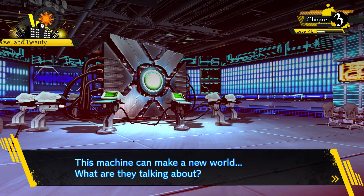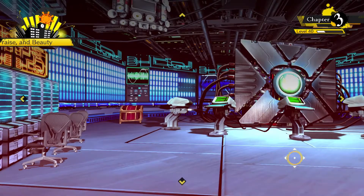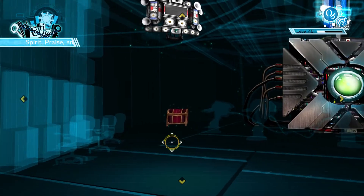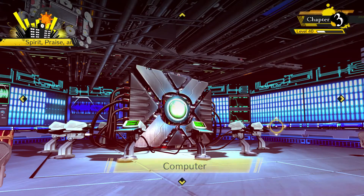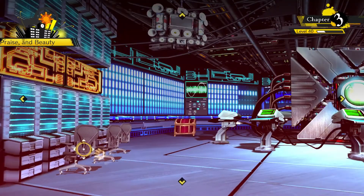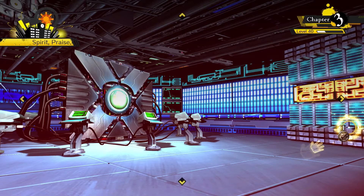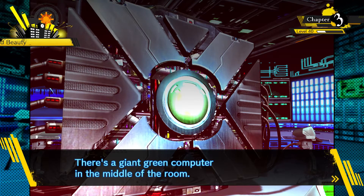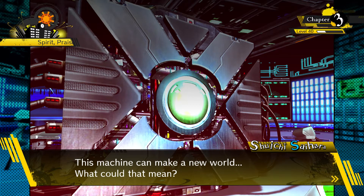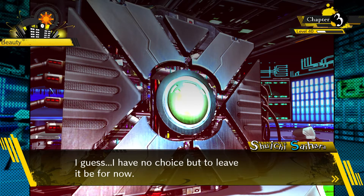This machine can make a new world. What are they talking about? But I'm not good with computers. I don't think I'd understand it no matter how much I investigate. But we're gonna do it anyway. So there's our light. Not much to look at in here, really — the computer, the monitor, and the chest. There's a giant green computer in the middle of the room. What could that mean? With how little I know about computers, I don't think I stand a chance. I guess I have no choice but to leave it be for now.